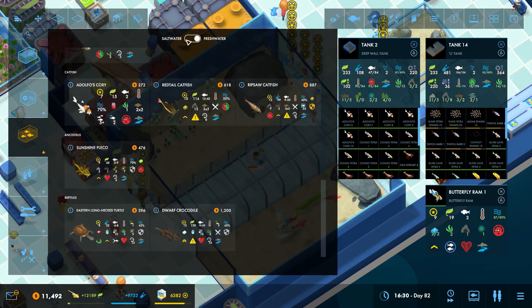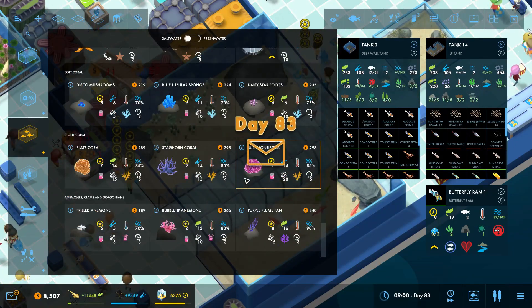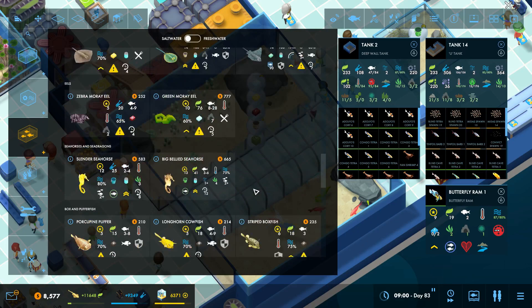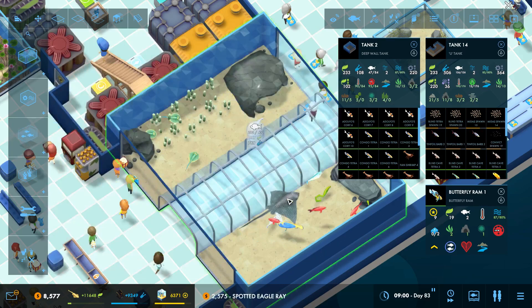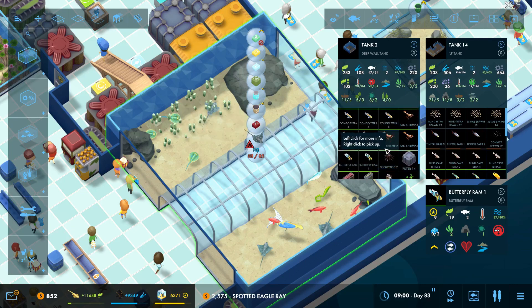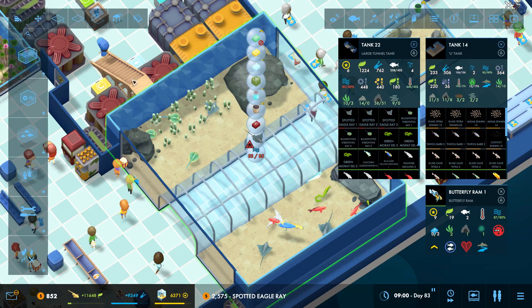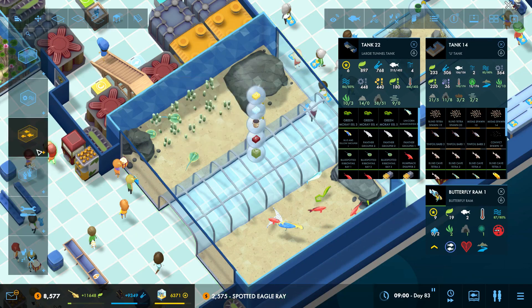This should be pretty good for us — we just need to keep an eye on conflicts here. The spotted eagle ray — we need at least three of them, and they are not in a happy place. That's not considered a rounded tank. Let's back off on that — I thought this thing was a rounded tank, but I stand corrected. The eagle ray is not going to work here.